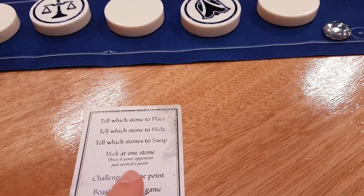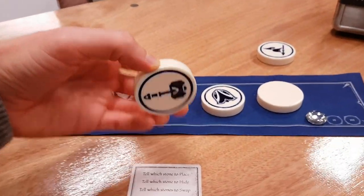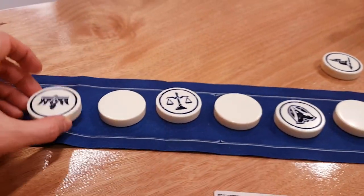Something else you can do is peek at a stone. So if you've forgotten — like, I can't remember what this one is — you just take your turn and look at it. That was the hammer. OK, Steve, your go. 'Jonathan, place the crown.' All right, let's stick the crown on that end.